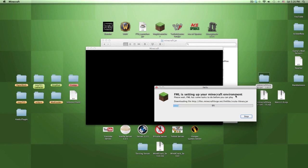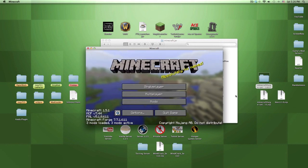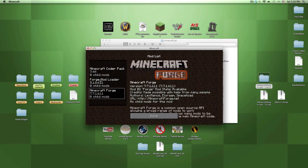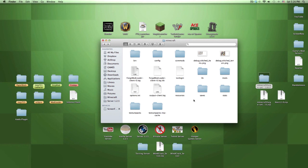FML is setting up your Minecraft environment and downloading files. We just have to wait - it's almost done. 80%... 90%... 100%, yay! Minecraft is launching. If you get to this page you'll see 3 mods loaded, 3 mods active. Click on Mods and you'll see Minecraft Core Pack, Forge Mod Loader, and Minecraft Forge - this means you successfully installed Minecraft Forge!